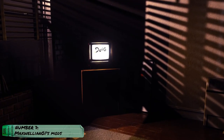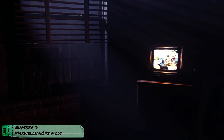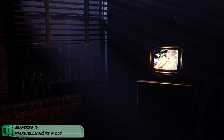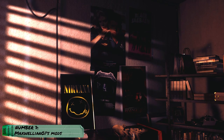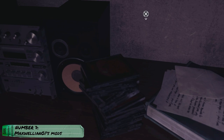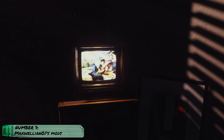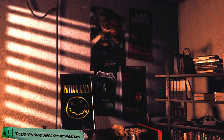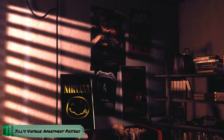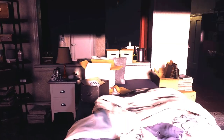Number 7: MaxiWilliam01's Mods. I know I'm cheating right now, but I must show you all of these mods and this is the best way I could think of. First, let's talk about the mods that change things at Jill's apartment: Jill's Vintage Apartment Posters, 90s CD Covers for Jill's Apartment, and Real September 28th 1998 TV Broadcasts for Jill's Apartment TV. These mods are very subtle — if you don't look for them, you might not even notice they're there. As you can see, they change the posters on the wall, the CD covers, and what's on the TV. They're very subtle, but they add to the immersion and believability of this world.